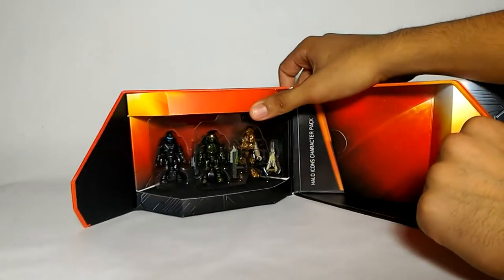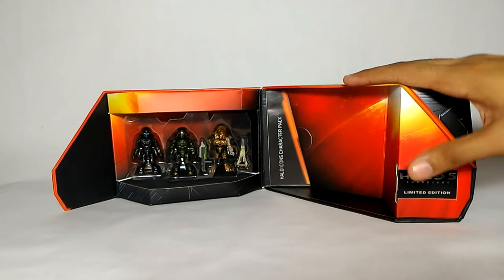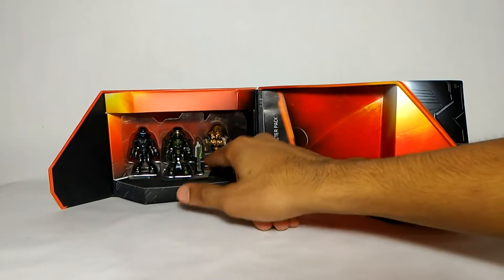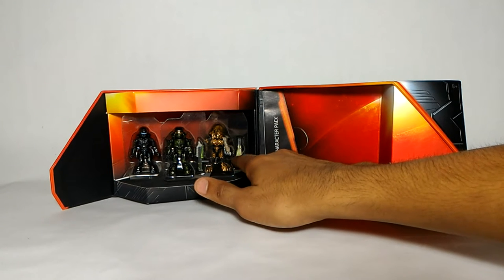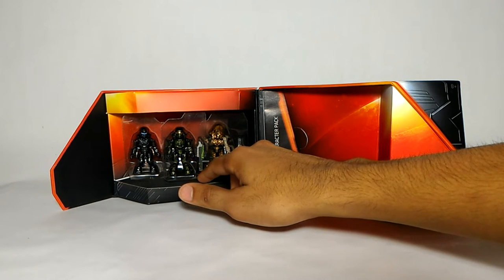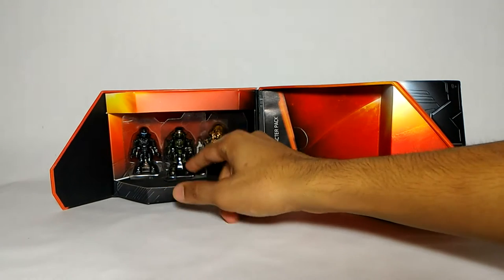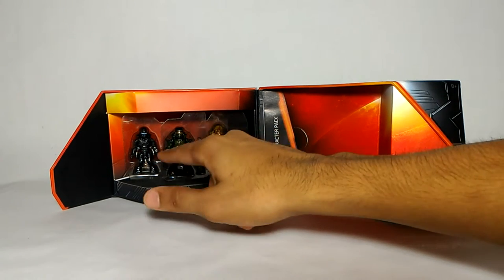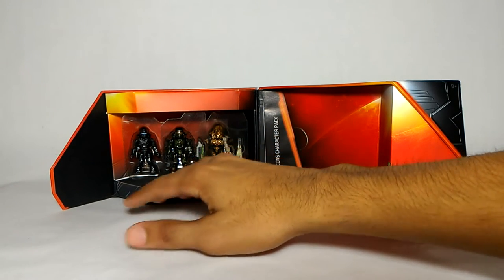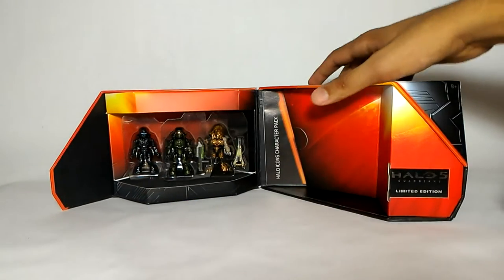And there's what's on the inside. As we know, we have Agent Lock, Master Chief, and the Arbiter with their exclusive weapons. You've got the Prophet's Bane for the Arbiter - that's his custom energy sword - a really nicely painted assault rifle for Master Chief, and a really nicely painted battle rifle for Agent Lock as well. They're all in different armor sets that you can't buy in the regular Halo 5 Guardians sets.